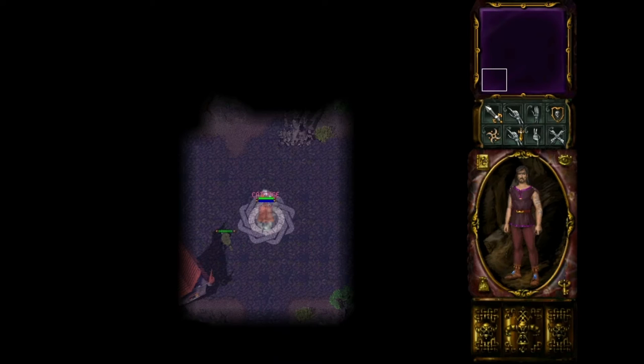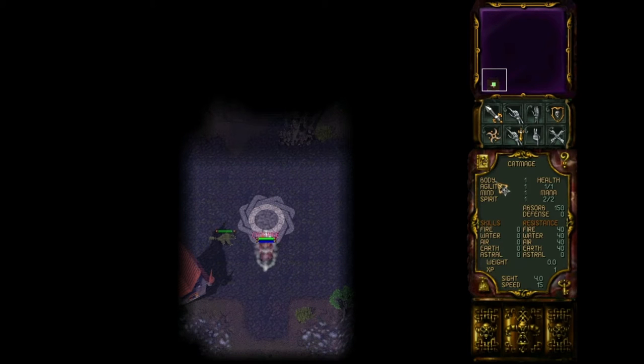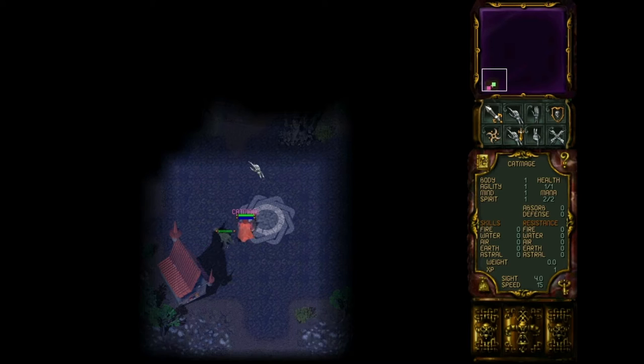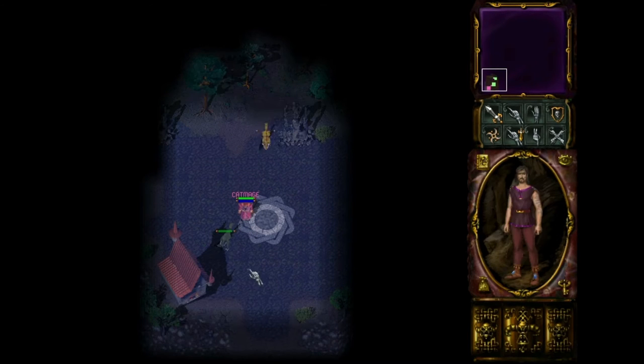We can actually start the real game at server 2. The first server is just technical - you enter and exit from there. The real game starts at server 2. You might notice that your character has all parameters at 1. It has only 1 health and 2 mana. Your first goal in the game is to buy special potions. These potions cost 150 gold and they increase your body and spirit. So our goal, when we just start to play, is to earn a bit of money.